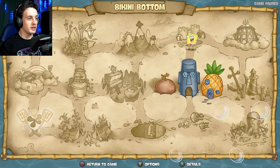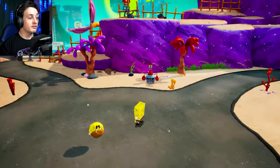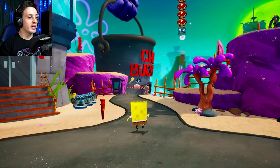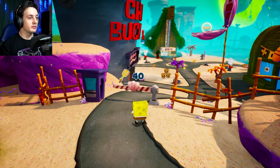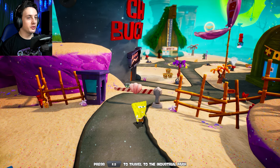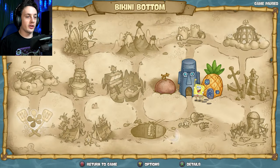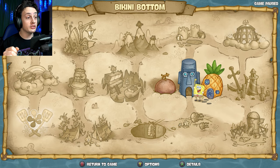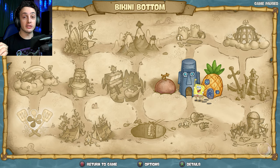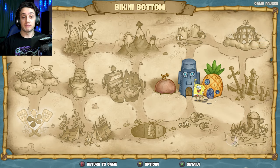Well, now we can move back to Bikini Bottom. So from what I can see here, we have two areas that we can explore. We have Sand Mountain over there, and over here we have the rest of Bikini Bottom. And over here we'll have access to a boss battle. I think we'll do the boss battle before we do Sand Mountain, but that'll have to wait for the next episode. So in the next episode we will do that boss battle, we will most likely get an ability, and then once we've gone through that, we will go to Sand Mountain and whatever else that bit of Bikini Bottom has in store for us.